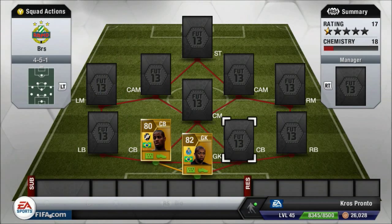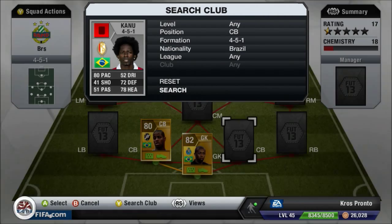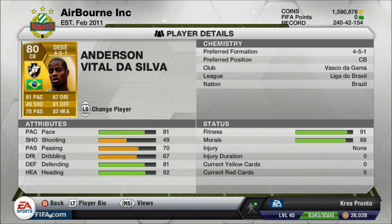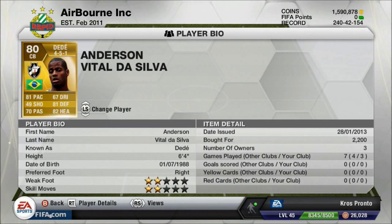Two centre-backs: we have Dayday and Kanu. Dayday is the better centre-back — he's got 81 pace, 81 defending, 82 heading, and 70 passing, which for a centre-back is really good. He's got 2,200 coins. He can outpace most players depending on who they have, and he's just a great player all round.